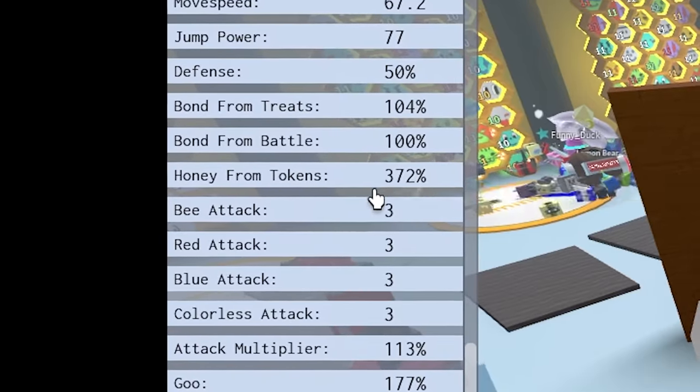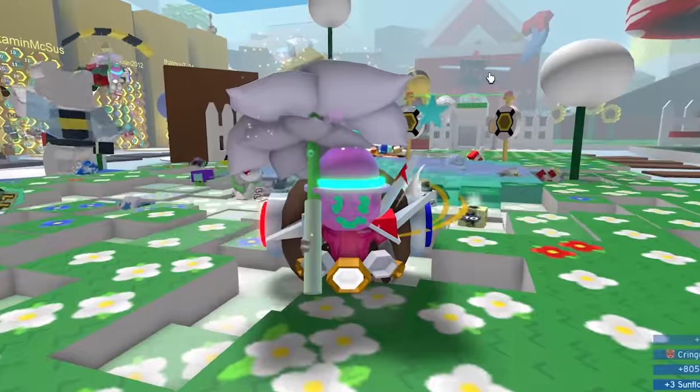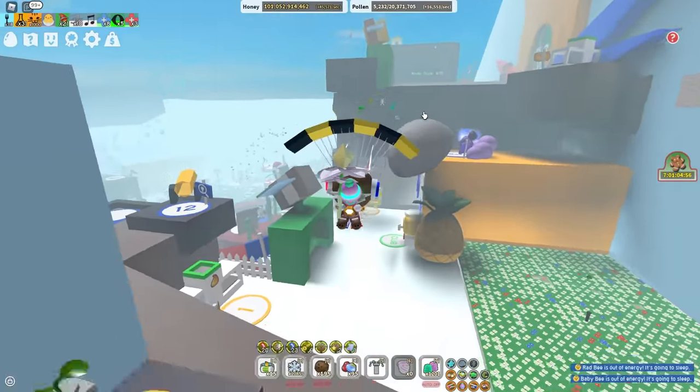Yoinkity yoink! And now my honey from tokens is at 372%. So when my mask explodes, I'll get a lot of sticky honey. But now it's time to AFK for five hours — that's when my oil will be done.